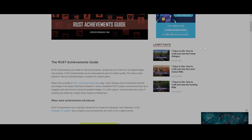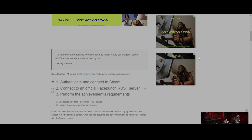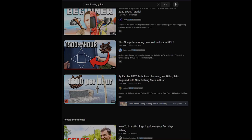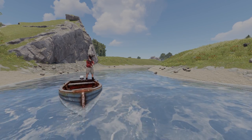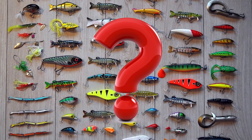I want to quickly preface this by saying that for all Rust achievements you will need to be playing on an official server with vanilla raids in a proc gen map, which I wish I would have known when I set out to complete this game. Given the saturation of YouTube tutorials out there on how to fish in Rust, I'm gonna make this video with the assumption that you already know how to catch fish. This guide will specifically focus on how to catch every fish, helping you figure out where to go and what to use.